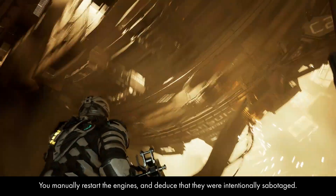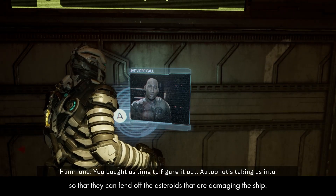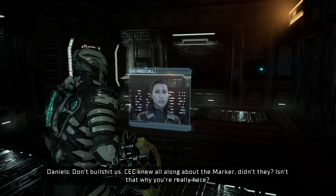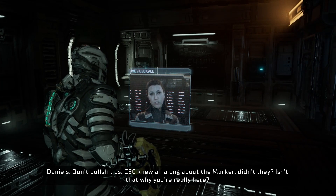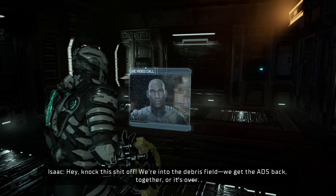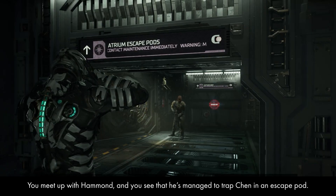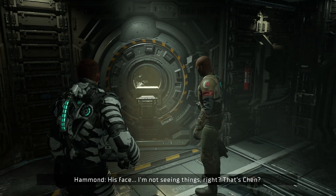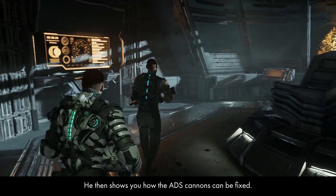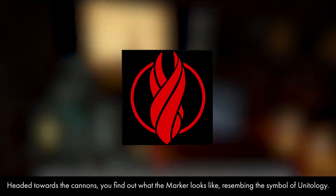You manually restart the engines and deduce they were intentionally sabotaged. Your next objective is to fix the ADS cannon to fend off asteroids damaging the ship. Daniels becomes suspicious of Hammond, claiming he's after the marker. You meet up with Hammond, and see he's managed to trap Chen in an escape pod. He cuts the escape pod loose, sending Chen off to space, then shows you how the ADS cannons can be fixed. Headed towards the cannons, you find out the marker resembles the symbol of Unitology.